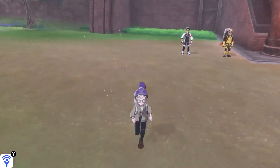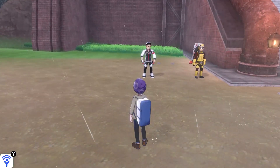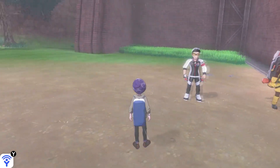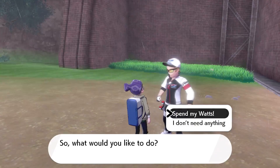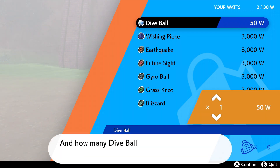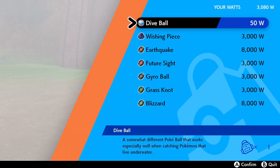It turns out I never explained what Watts even do. Let's just start there. If you see NPCs that look like this, you can trade Watts for various items — things like rare Pokeballs. I actually do need a Dive Ball for what I want to do.